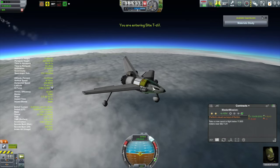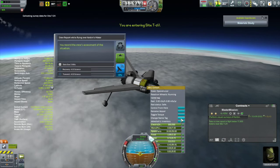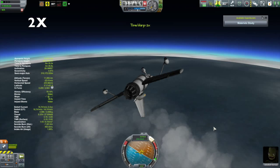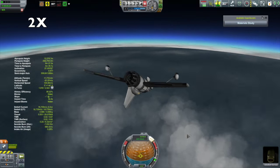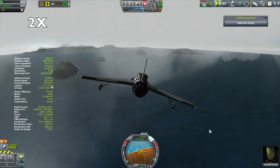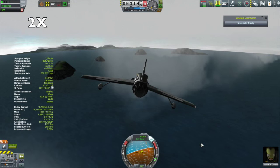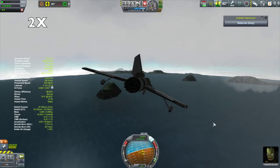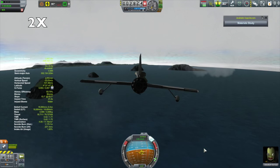Once we pick up that crew report and finish off this very short contract, I thought, you know what, we're not that far from the KSC, so why don't we pick up a little bit of science by making a quick trip down to the island airport. For those that don't know, the island airport is on one of the islands in a small chain of islands just to the east of the KSC.